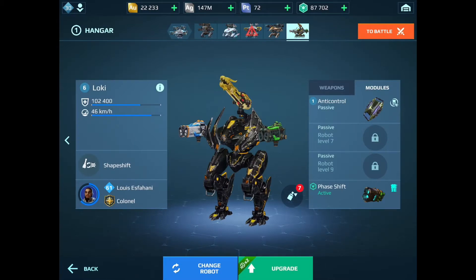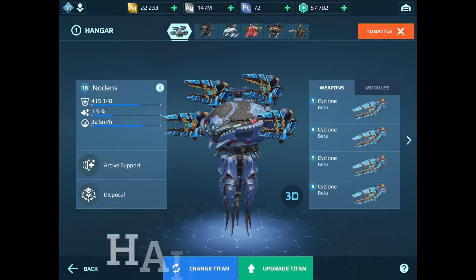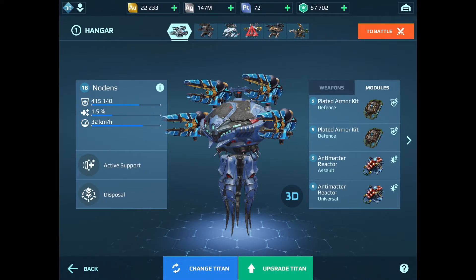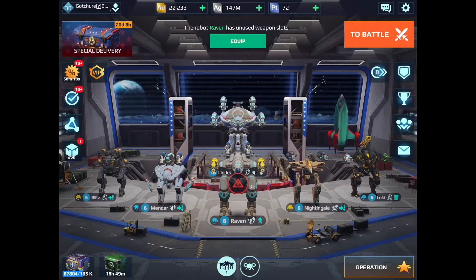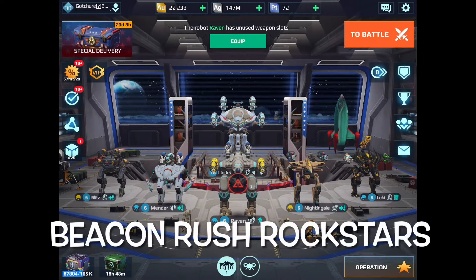And then we're going to take a look at my Titan. I've got a gal - this is Hail Mary. She has some Cyclones on her and some pretty stock modules. She does pretty good out there. I call her Hail Mary because she kind of comes out last and helps to seal the deal, or maybe win it back if we're falling behind. And those are my Beacon Rush Rockstars.